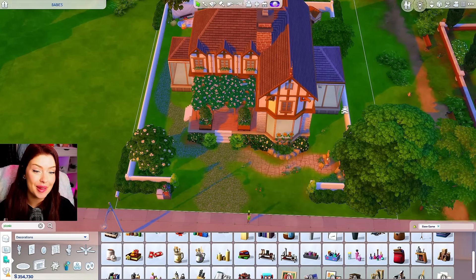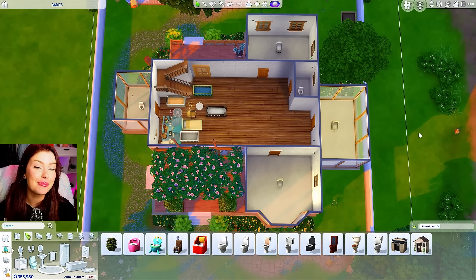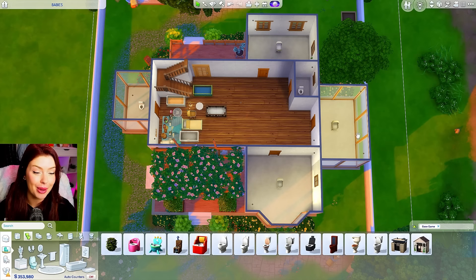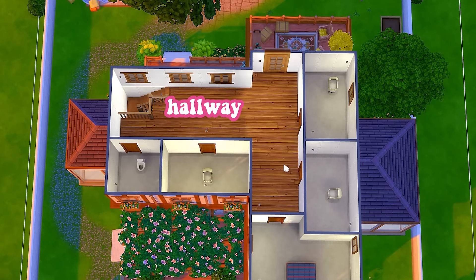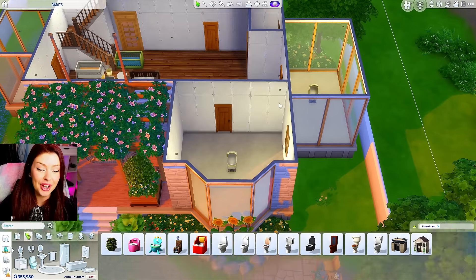I've also done a layout, so let me show you that. For our main floor, we're gonna have a main room with our kitchen, living room, and dining — all the main stuff right here. We're gonna have a bathroom to the left, a bedroom up to the back, and two more bedrooms down below. I've added little bassinets where the baby bedrooms go just to make it easier, and a bathroom right in the corner. Then upstairs, we'll have a main hallway leading out to the balcony, a bathroom to the left, a baby bedroom, a parent bedroom, and two more baby bedrooms up top. We have a lot of bedrooms to do today.